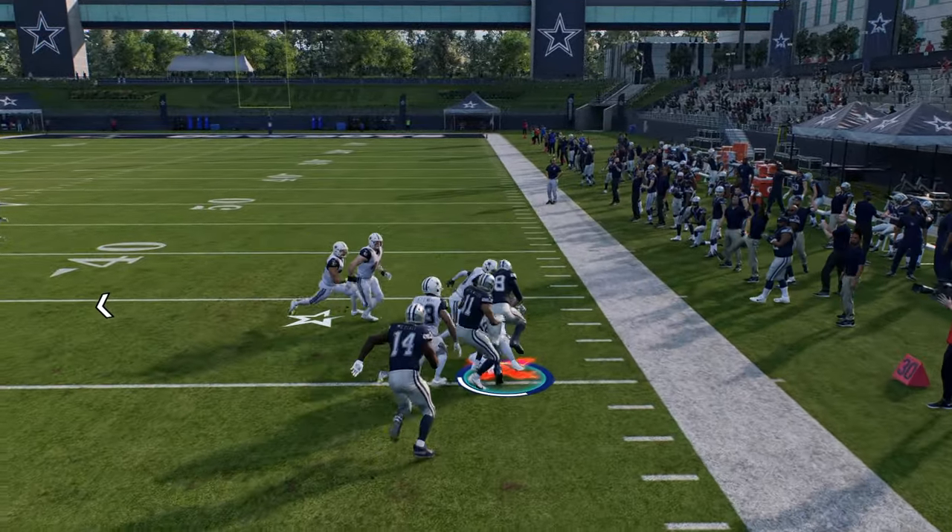You also have the motion shock option play — stem the tight end all the way up and break down cover two with seam streak threats. Wild trips weak is a great little secondary formation to get to quickly. You have some arch auto motion plays and this little RPO dive, which is kind of similar to duo — and duo is the best shotgun run in the game this year. You can also get into bunch flex, which is an underrated formation because you can run combos that are really hard for the defense to defend. You have a lot of power in your audibling within this offense.